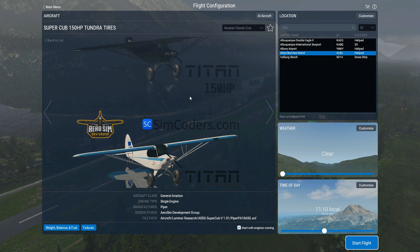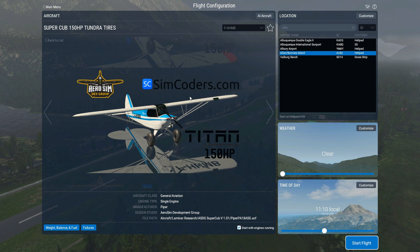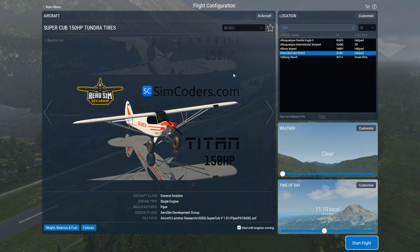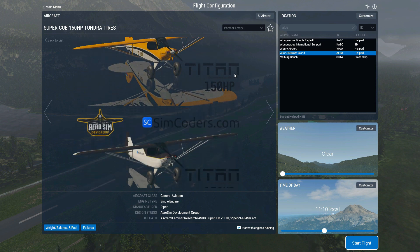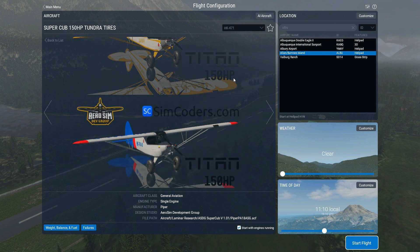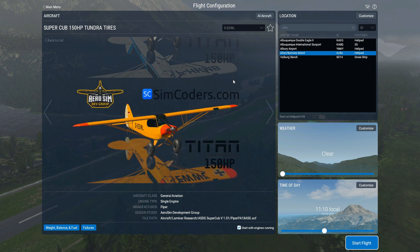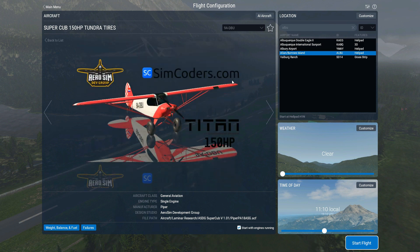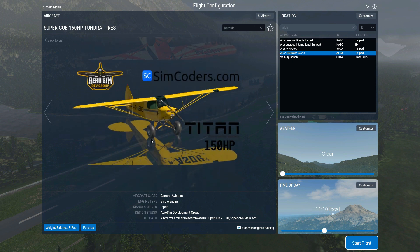This is actually the first time I've had a look at this — it's going to be more of a first impression, because I have not flown this at all. I've only flown a freeware Piper Cub, which wasn't bad but not super great. I've seen extremely good things about this, so I thought I'd take it for a spin. We'll stick with the standard version — the iconic yellow Piper Cub — that'll be absolutely amazing.